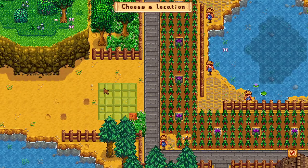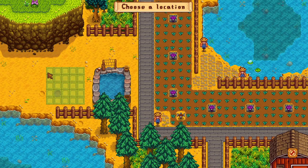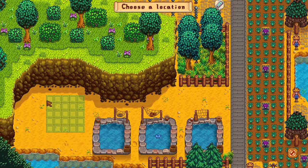I also decided to build ponds on the west side of the farm, four in total. I had super cucumber, lava eel, rainbow trout, and an extra space for stingray when Ginger Island is unlocked later on.